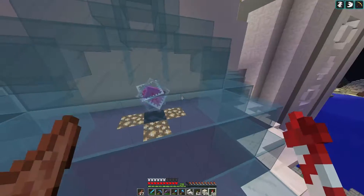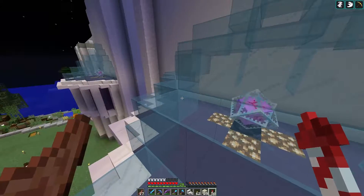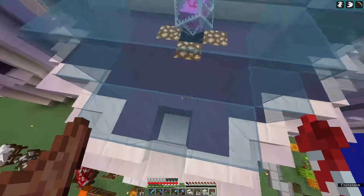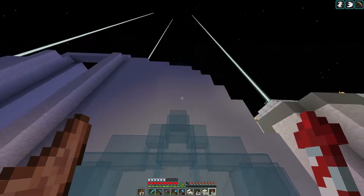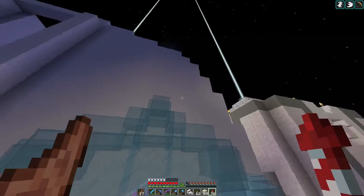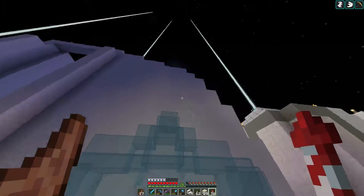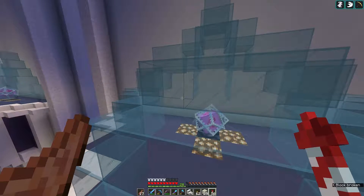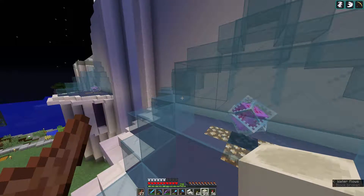Here we are at the top of this end crystal storage. Looking at the wall here, the glass is pretty much at the very center of the blocks, so we don't have that much room for details and things. We have to be smart about this.